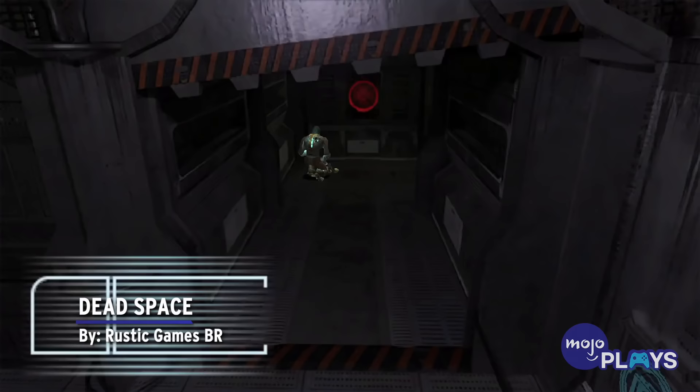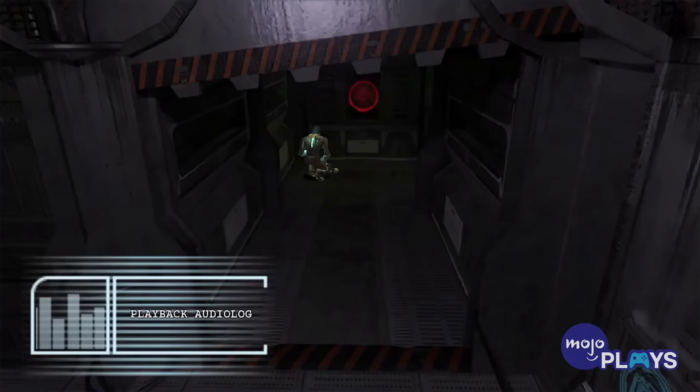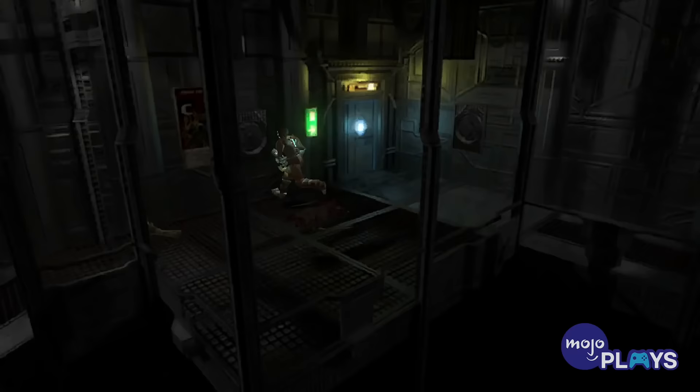Dead Space by Rustic Games BR. This is Benson, Tram Engineering. We think we've figured it out. Smith killed one. Listen, forget about shooting him in the body — you gotta cut off the limbs. Grab a cutter or anything like that. Cut him apart!